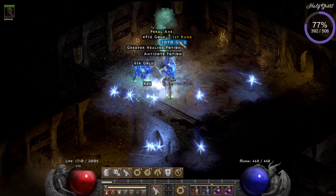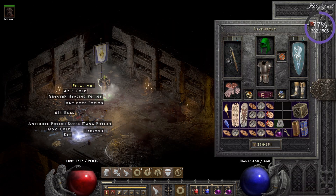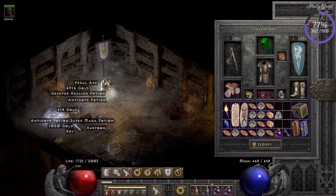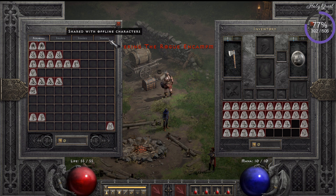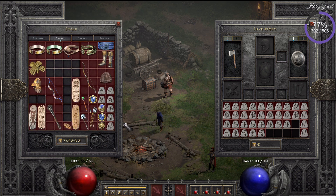This is a nice moment because no keys from her, but she's dropping an Ist rune — this is the first time she drops me an Ist rune, so I'm quite happy. A Lem rune and then an Ist rune, really fast after each other.